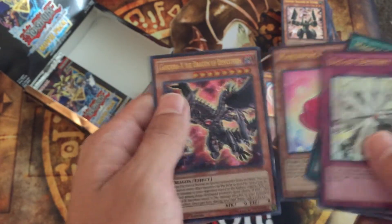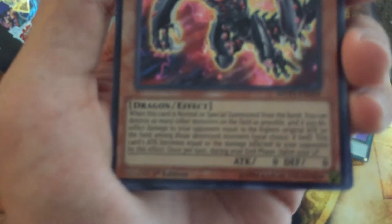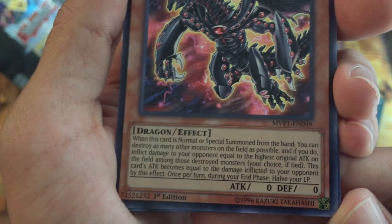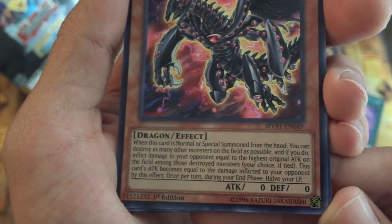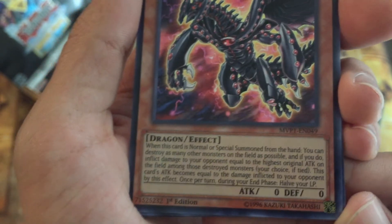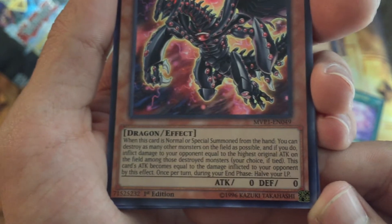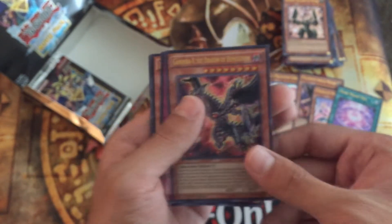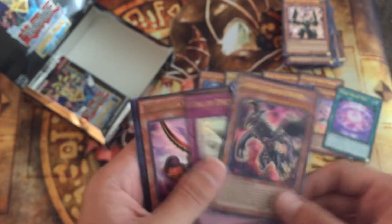Marshmacaron. Gandora X the Dragon of Demolition — I forgot you were in here too. That's gonna be pretty cool. When this card is Normal or Special Summoned from the hand, you can destroy as many other monsters on the field as possible, and if you do, inflict damage to your opponent equal to the highest original ATK among those destroyed monsters. This card's ATK becomes equal to the damage inflicted to your opponent by this effect. Once per turn during your End Phase, halve your Life Points. That's actually pretty good — you can do double damage of whatever the highest monster on the field is.